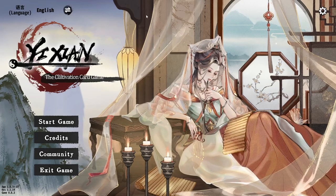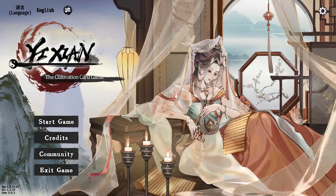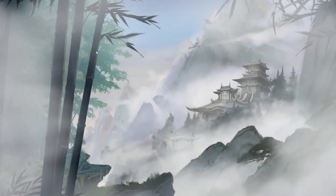When you boot up the game it will look something like this — most likely it's going to have a different character here. First thing you want to do: make sure your language is in English, if that is the language you would like to play. After that, you can hop straight into Start Game. There are a few modes presented to you right up front.